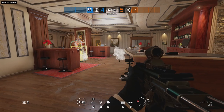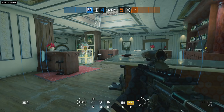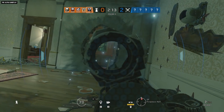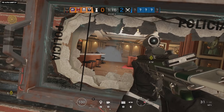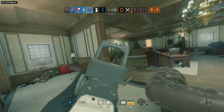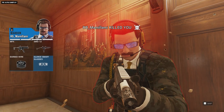When things start popping off, Warden can switch his glasses on to accomplish all of the following: number one, make himself immune to flashes; number two, remove any flash he is currently affected by; number three, give him clearer sight through smoke; and number four, add some high-tech panache to his I-just-killed-you scream.